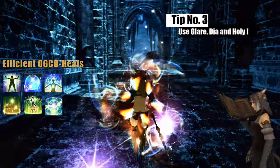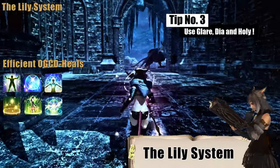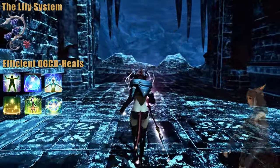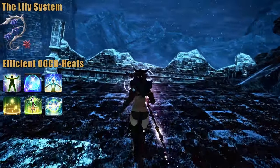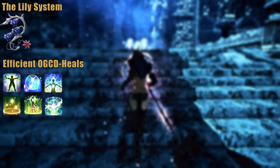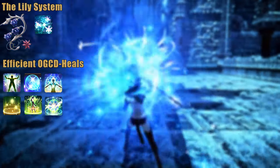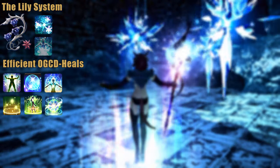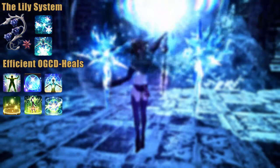Alright, let us talk about the Lily system. While being in a weird spot in Endwalker, it is still one of, if not the most crucial mechanic of the White Mage. So managing and utilizing the Lily system's potential is mandatory to become a good and God-fearing healer — because without fear of our God, Yoshi-P, you will not harness the fruits of job changes in future patches. So be fearful, my dear Conjurer.